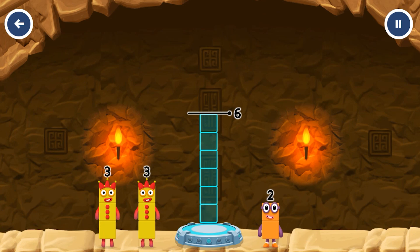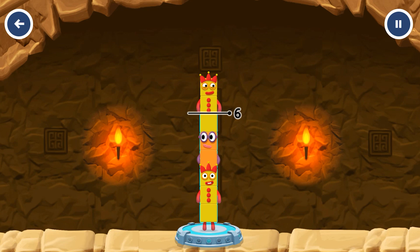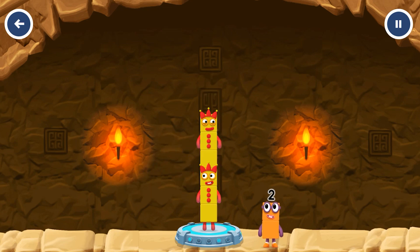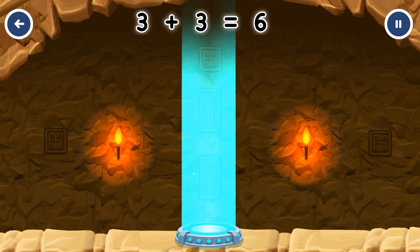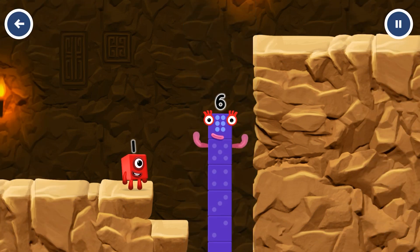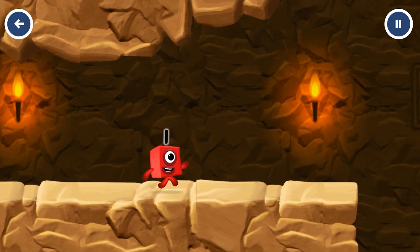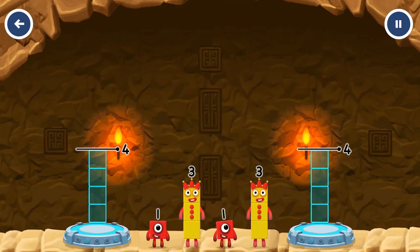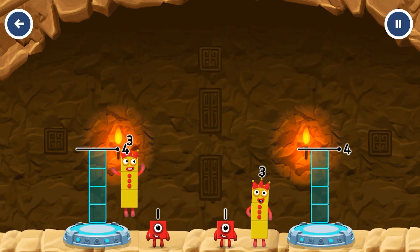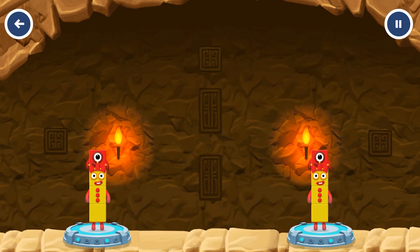Add number blocks to make six. Three, two. Three — too much, try a different one. Two — you solved it. Three plus three equals six. I am six in the mix! You got it.